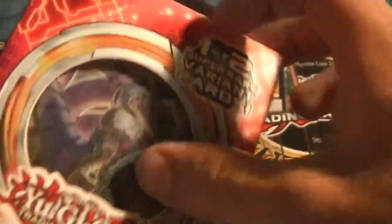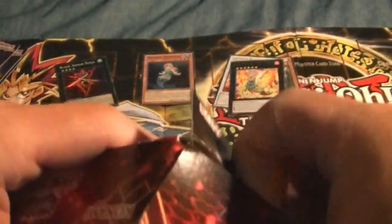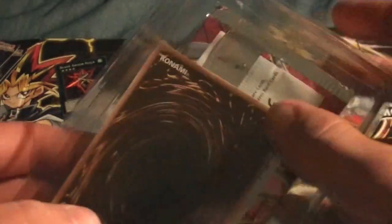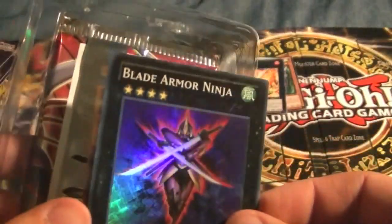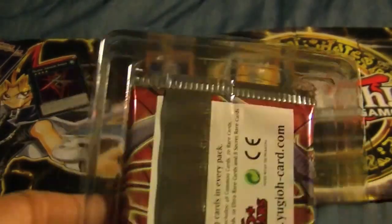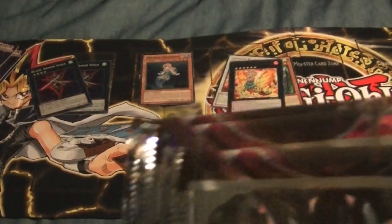Into the next Cosmo Blazer box. My friends have corrected me so many times for saying 'Combo Blazer' — I'm probably just dyslexic. Let's see if I got a Wind-Up Shark instead of another Blade Armor. Nope — just another Blade Armor Ninja. So I've opened three of these boxes and all of them have been Blade Armor Ninjas. I have a playset now.